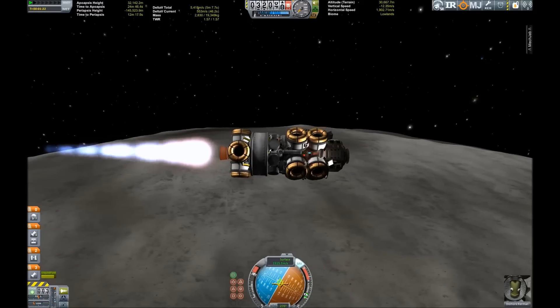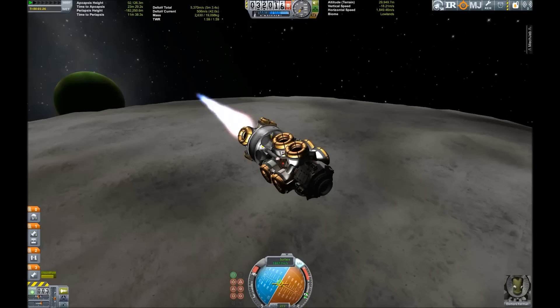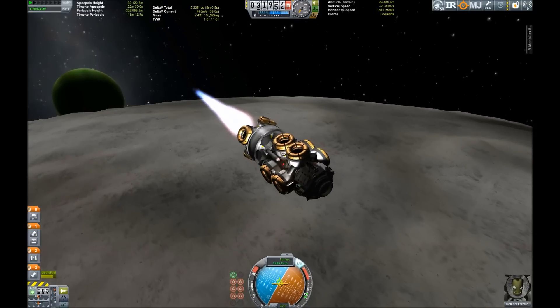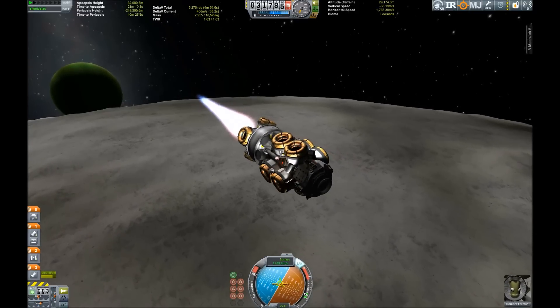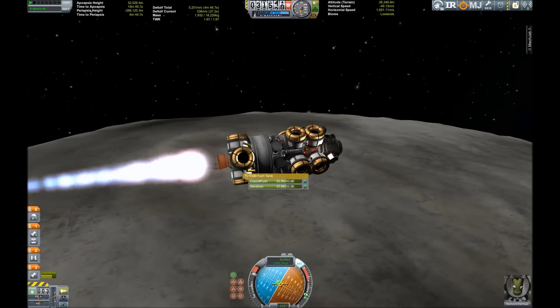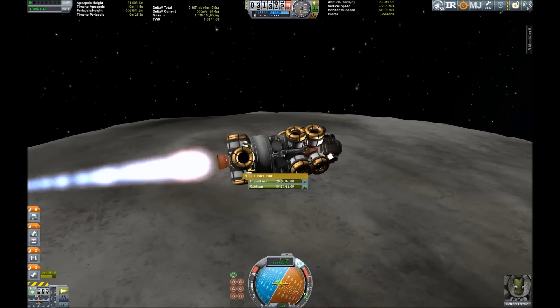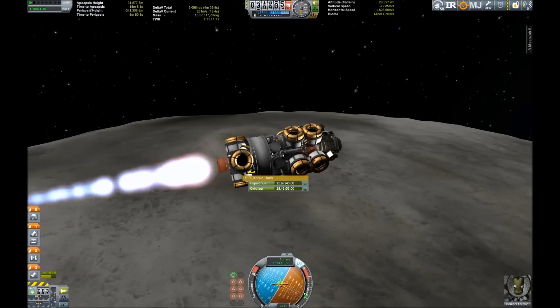I'm using three stages for this lander. First stage fires the engine and drains the radial tanks, and then those get dropped. Then the entire stage with the big Rokomex tank and the engine gets dropped, and the proper lander continues on its four small tiny engines.